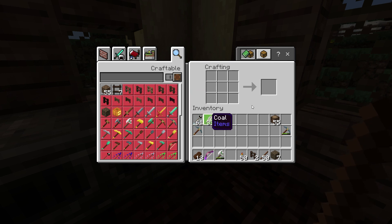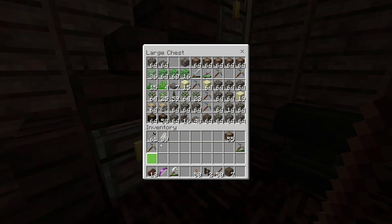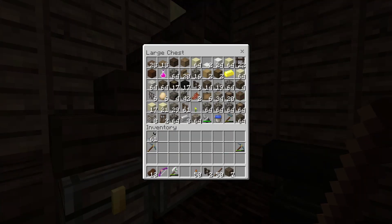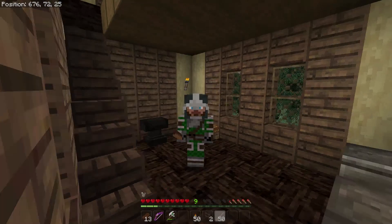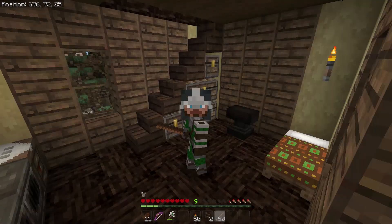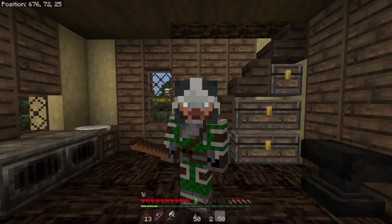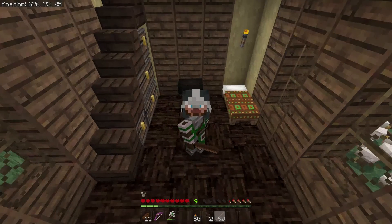Right now we can make arrows — now I have 61 arrows. We'll probably need to dig up some gravel for more flint at a later date. But that's going to be it for today, guys. I hope you enjoyed the episode — hit that like button if you enjoyed it, subscribe if you haven't already, and I will see you in the next one. Bye!